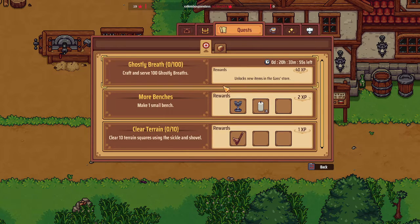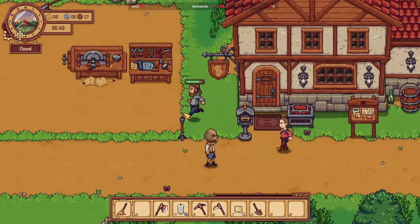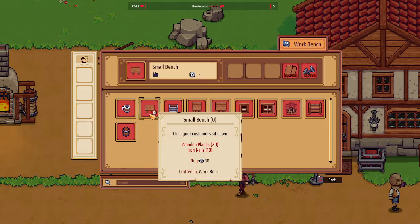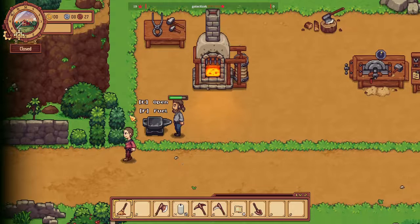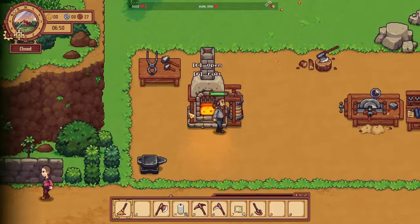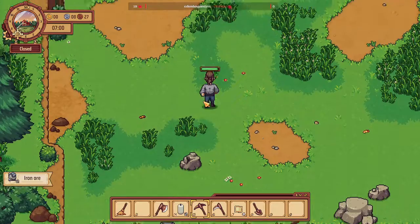Serve the questy things. That's 20 hours — I'm never gonna make that. Make one small bench, and I got a Caterpillar. Clear 10 terrain, so I'm gonna do a sickle and shovel. Oh, I get a hoe for that. What was it for a small bench? I need more nails and more planks. I'll get those working. I'm not much for nails here — one bar. The iron ore, that's why. I need to do some more iron ore. Let's use some iron ore here — that's gonna start mining away. I got the iron ore.